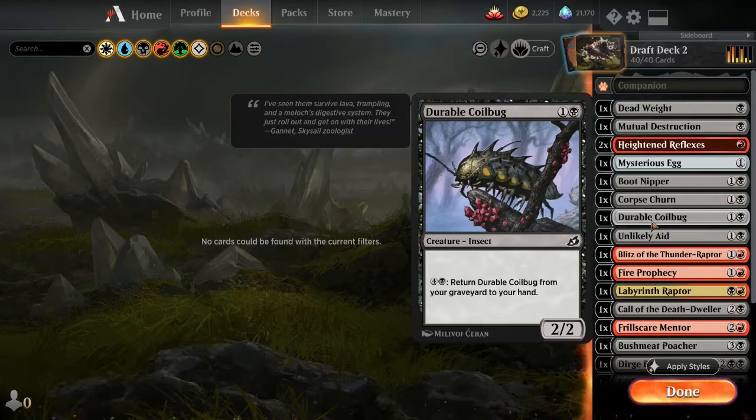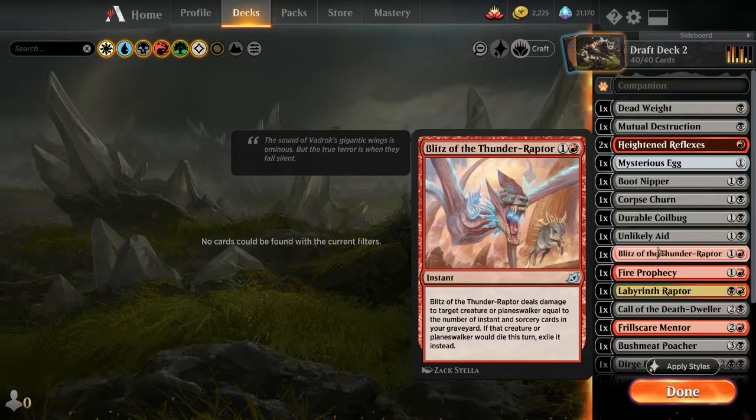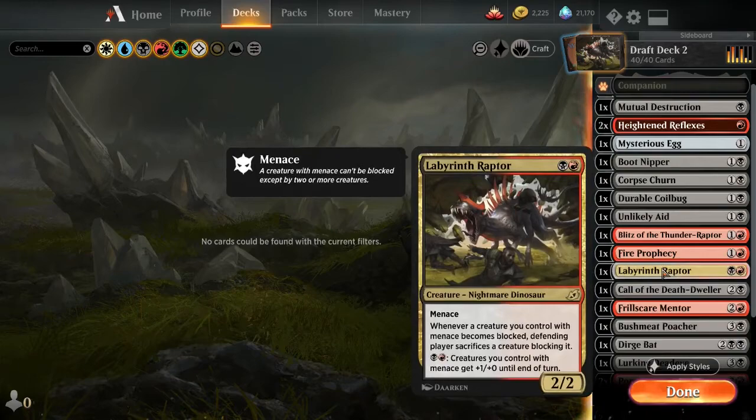A Durable Coilbug — beautiful card because it has late game recursion. Unlikely Aid — okay card. The Blitz of the Thunder-Raptor — I can't tell you why this is in this deck because it's a junk card in my format; I don't have enough instants and sorceries to really make it pay off. Fire Prophecy — that's an amazing two-drop removal, and it lets you cycle through your hand. This was the card I picked up first. The Labyrinth Raptor — I love this card.